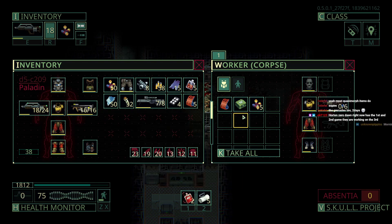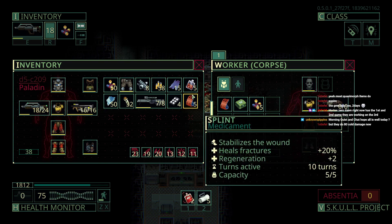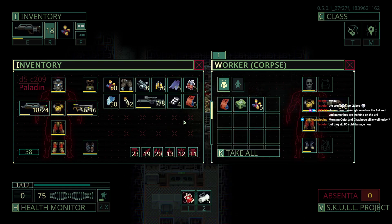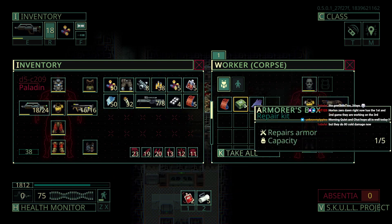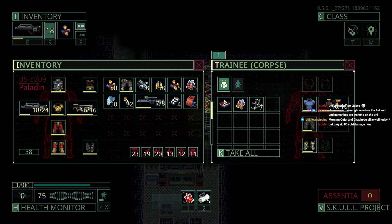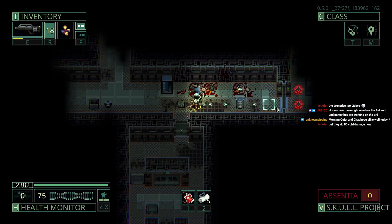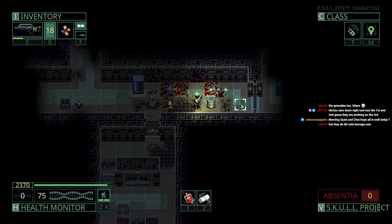Grenades expire — two days. Oh, the alien grenades. Okay so regular grenades expire but the alien ones weren't expiring, makes sense. I need more ammo — I'll take it instead of these 15 plastics. Hopefully I can remember to come back for them. That is a lot of plastic, but that's too much ammo to leave behind.